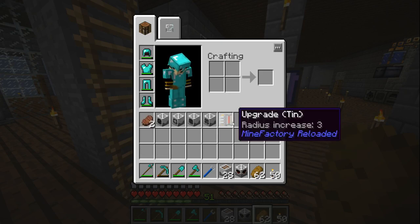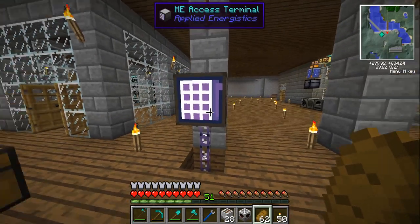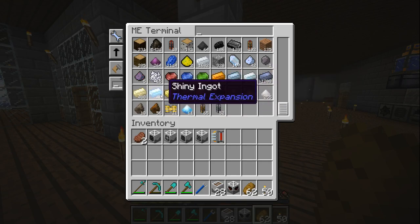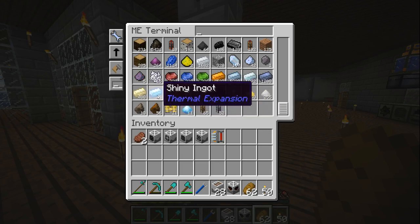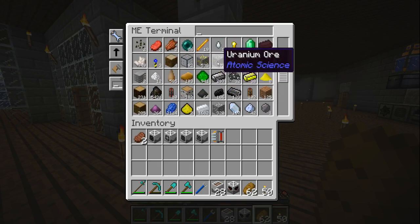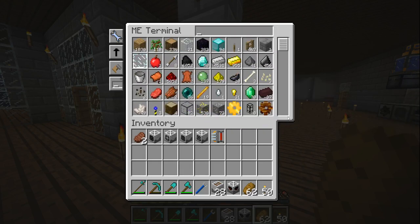So yeah, here's all my materials - I've smelted pretty much everything. I'm in the thousands with most ores, except for electrum, invar, and I've got a couple of shiny ingots which is actually platinum ore. I didn't realise that - I must have forgotten, so I was trying to find it the other day wondering why I was getting shiny ingots. I've also got tons of yellowite, uranium, and tin. You get loads of sulfur in the Nether and niter as well - I don't know what you use those for. Lots and lots of random materials - I'm just throwing everything in the ME system and I'm kind of liking it.